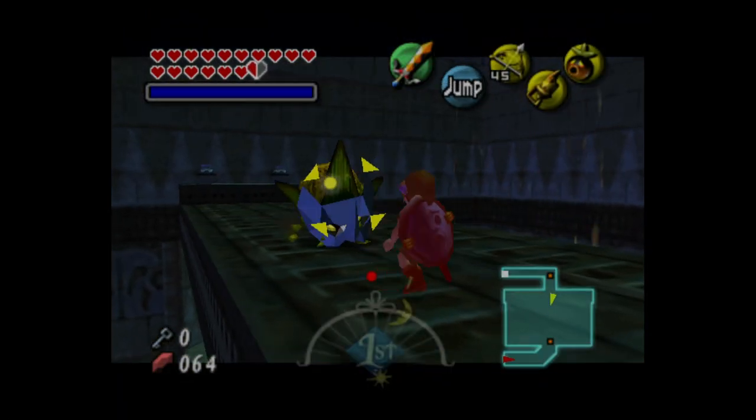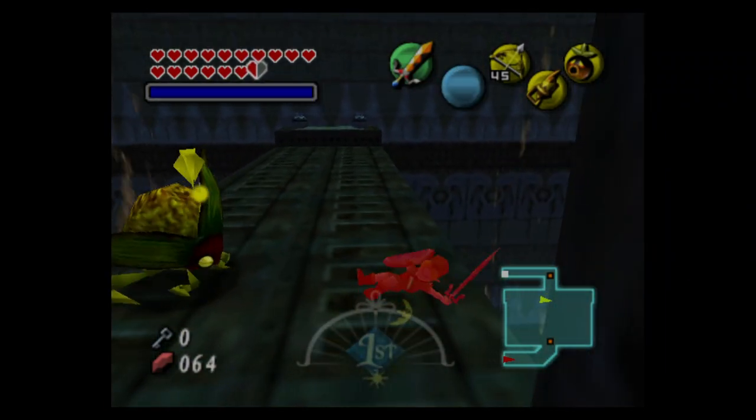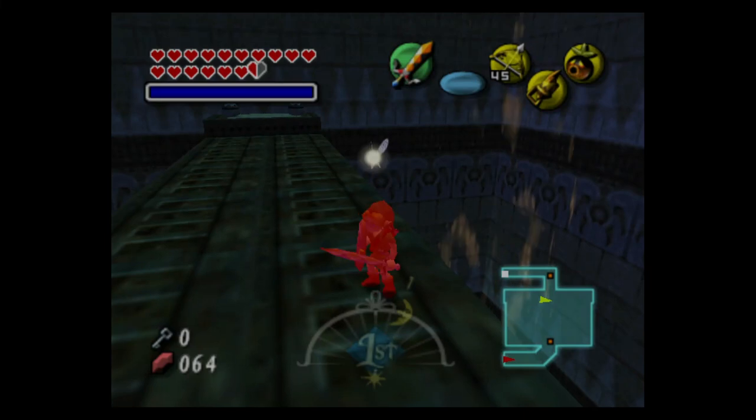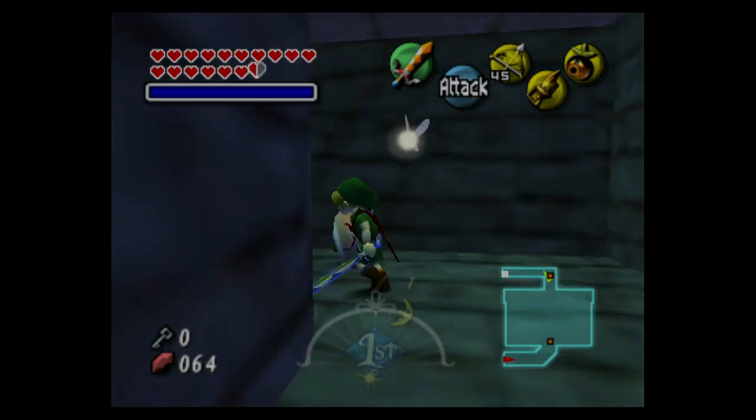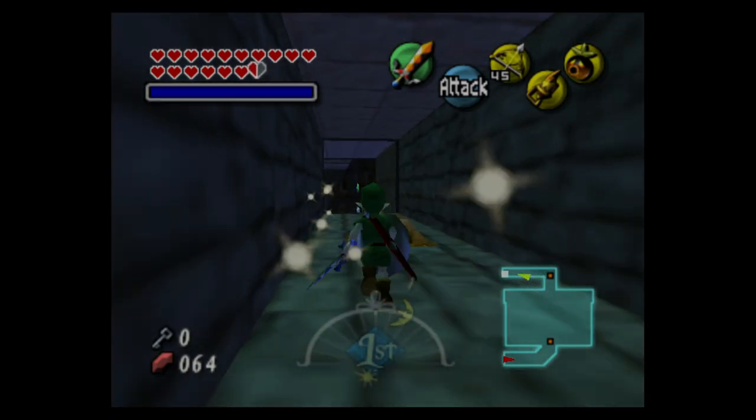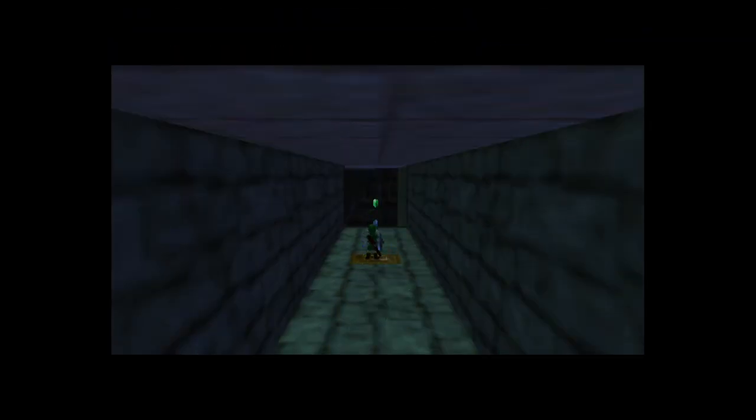Wait, I already have the hookshot. Here's a switch that we couldn't hit from the bottom for some reason. I thought Link could just push, but whatever.